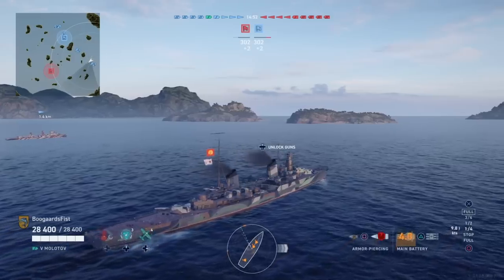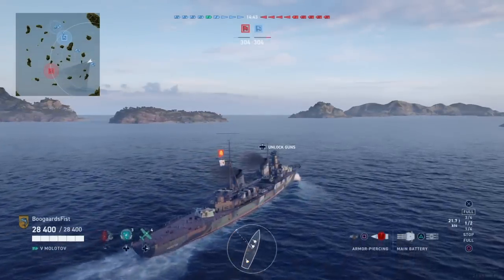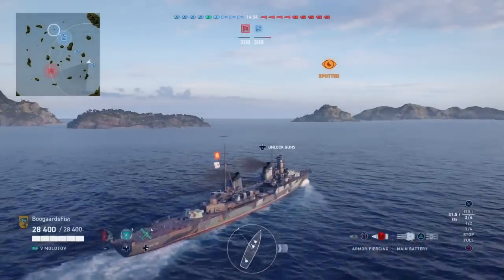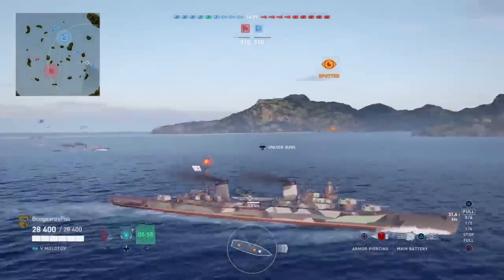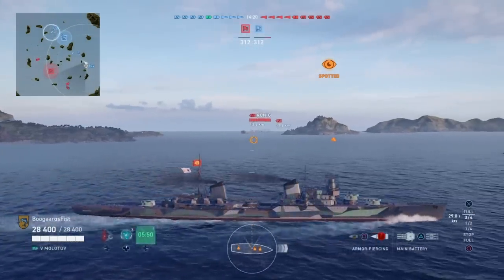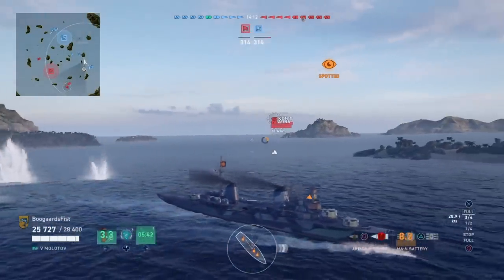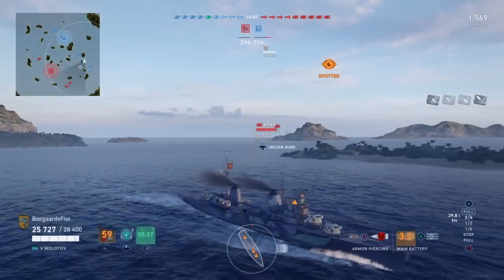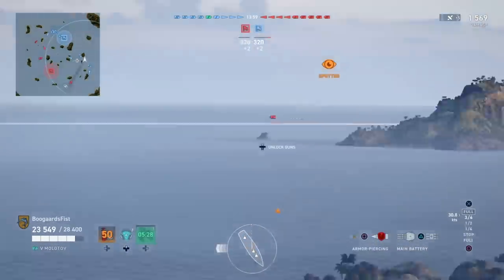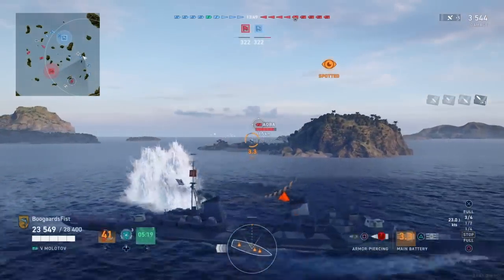Tip number one: don't sell your ships as you're going up the tech tree. If you want to sell your tier one and tier two, fine, but a lot of new players unlock — let's say they're on the tier four American battleship New York — then unlock the tier five New Mexico. To buy the New Mexico you've got to pay credits, and to upgrade it you've got to pay more credits. Strong recommendation: do not sell your tier four to do that. Hang on to those ships because you get half as much back for selling them as you paid. You can put yourself in a massive bind winding up with just one tier seven at the end of your grind and go bankrupt.